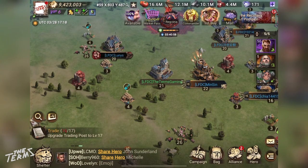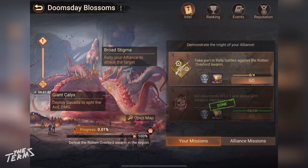You can get speed-ups on your personal and Alliance rewards on Regione Mission.